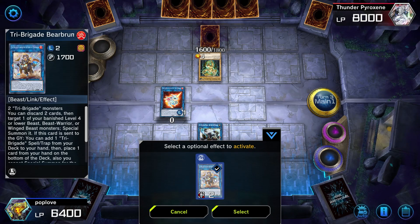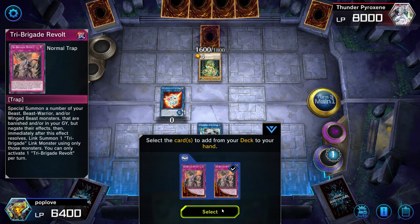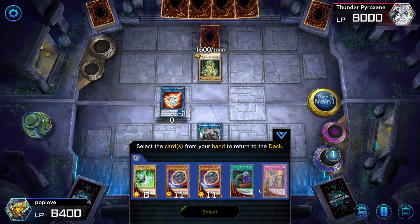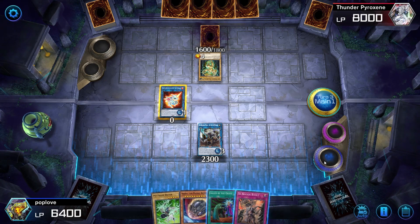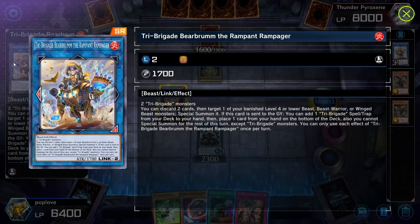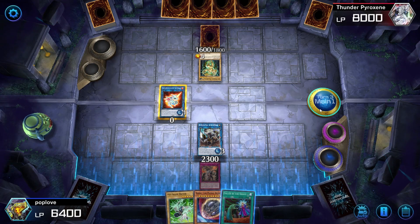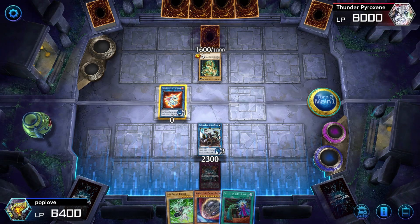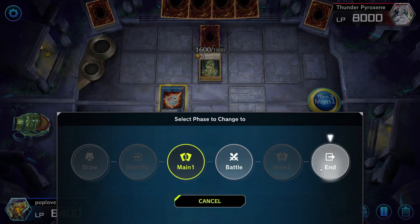We bring forth Bearbrum, which is going to lead into an extension of this combo. Now we have Bearbrum on the field, so we go to our extra deck and pull out Rugal, using Bearbrum and Karas as material. Then we activate Rugal's effect and pull forth Tri-Brigade Revolt, because this is one of our ace cards that lets us flood the field on the next turn. When you use Bearbrum's effect and get your Tri-Brigade Revolt, you need to send something back to the deck — so we put down Revolt and end our turn.